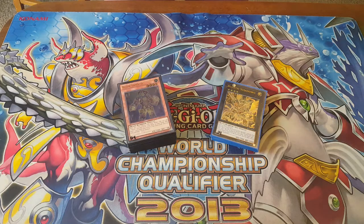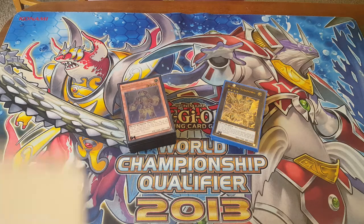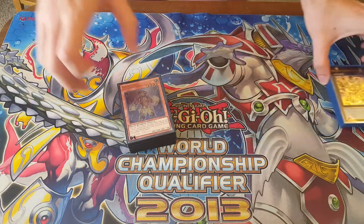Hey guys, Fushido of Team Bad Yugis here, with another Hoban format deck profile. This time we're going off of Bujins. This specific list is actually pretty much Joey Cho's first place ARG Vegas list from March of 2014.